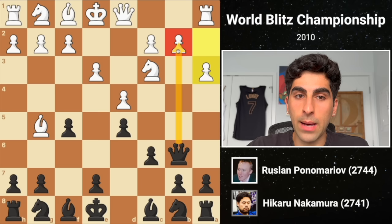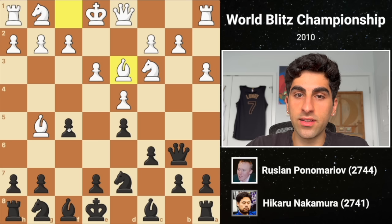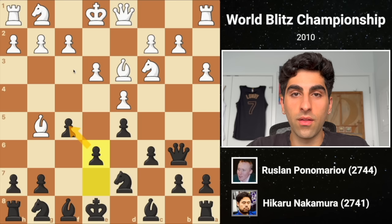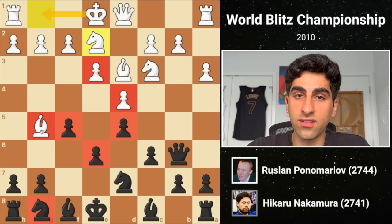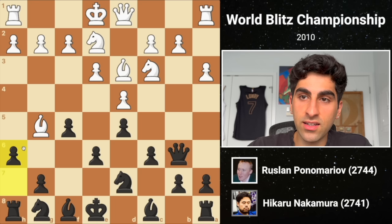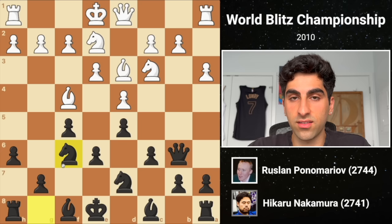If black were to capture the poisoned pawn, then white's Na4 would actually trap the queen. Black does not take the bait, developing his knight to D7. White's Bishop E3 attacks the F5 pawn now that the black knight is in front of the bishop, so black plays E6 to defend. Then white develops his final minor piece with Ng to E2 and will shortly castle. Hikaru, noticing that the position is mostly closed and that knights fare better than bishops in such positions, wants to develop his knight without allowing the bishop to capture it, so he plays H6, kicking the bishop to F4, before playing Ng to F6.